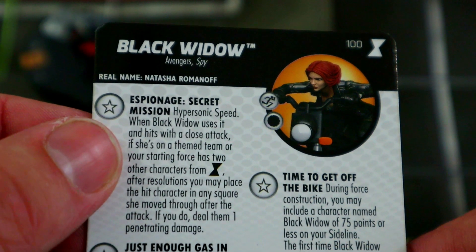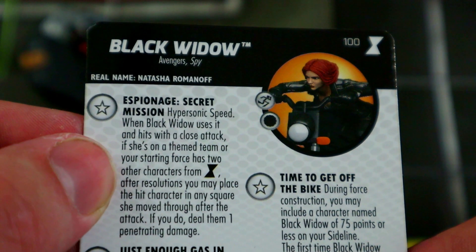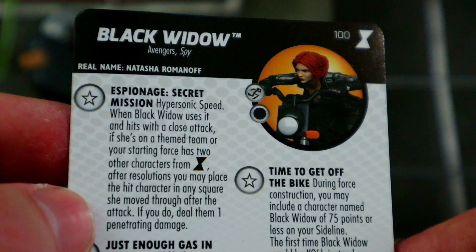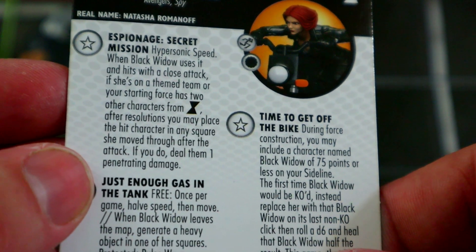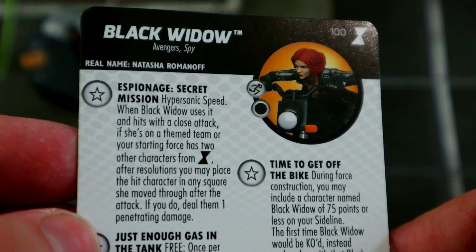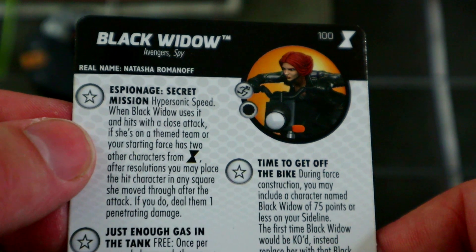She starts with a trait: hypersonic speed — when Black Widow uses it and hits with a close attack, if she's on a theme team or your starting force has two other characters from the Black Widow movie set, after resolutions you may place the hit character in any square she moved through after the attack, and if you do, deal them one penetrating damage.